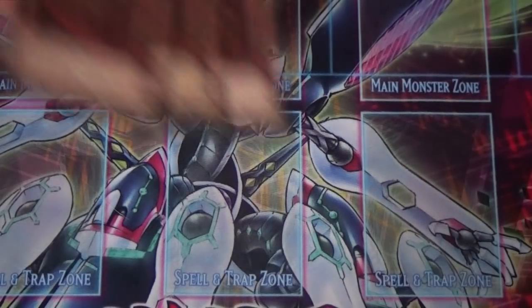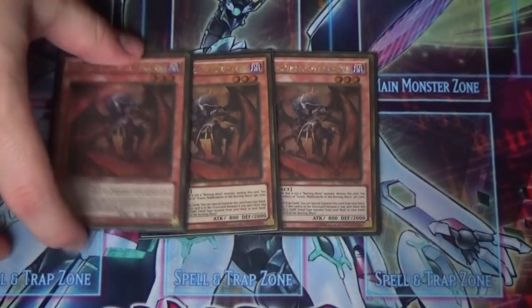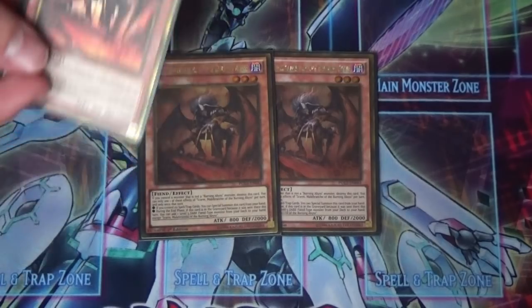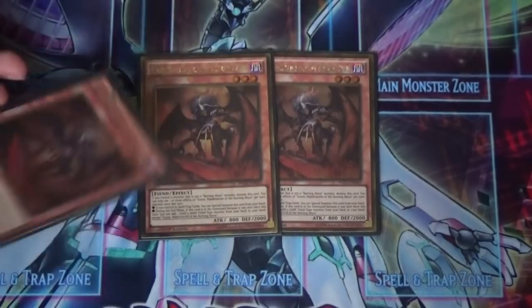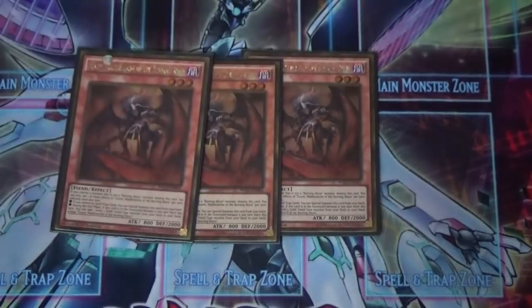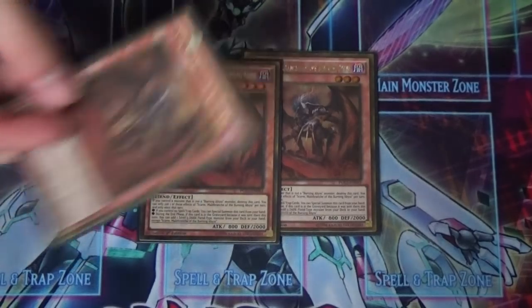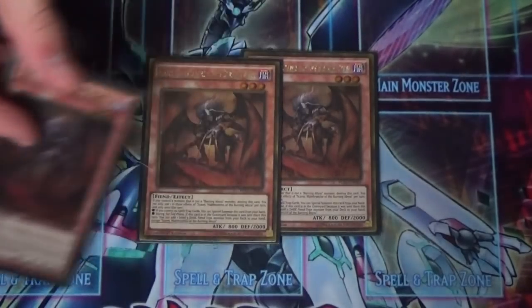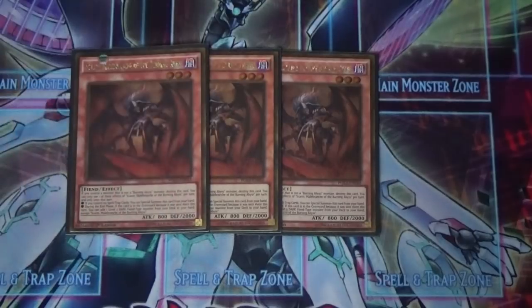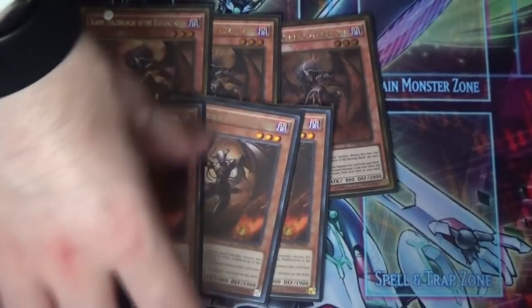The first thing we're going to cover: I'm playing three Skarm of the Burning Abyss. All Burning Abyss monsters share an effect — if you control no spell or trap cards, you can special summon them. They also self-destruct if you control something that isn't a Burning Abyss, and you can only use one effect per turn. Skarm's unique graveyard effect is that during the end phase you can search any DARK Level 3 Fiend.